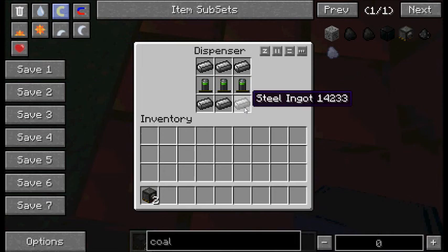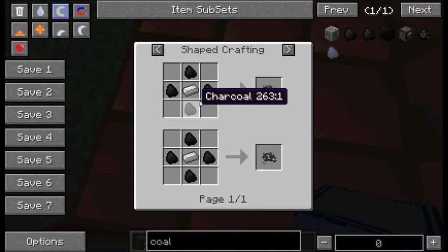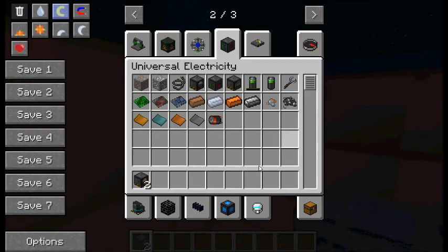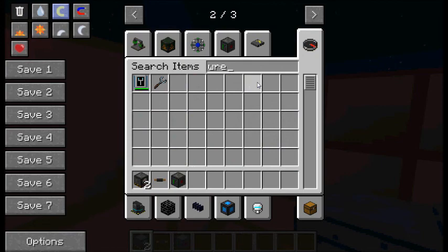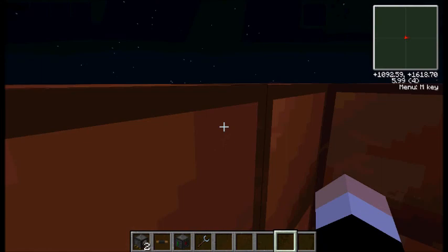Now to make steel — I know a lot of people have trouble with this, I'll show it in a later video — but there are multiple ways. You can either smelt steel dust, which has two different types: one where you surround iron and charcoal, and then there's the type you make in the metallurgic infuser. Also, the wrench takes a diamond and three steel — you can see the two different types of steel there.